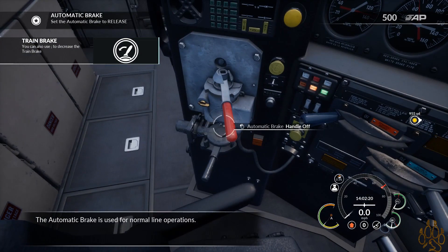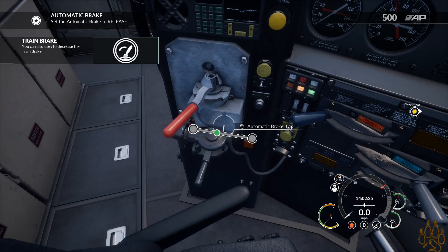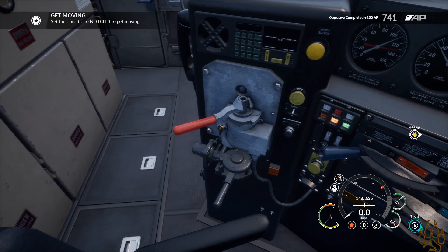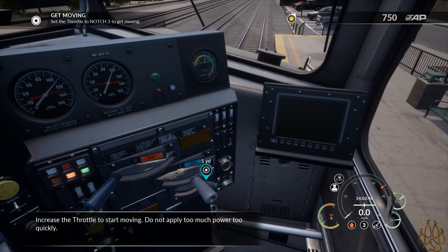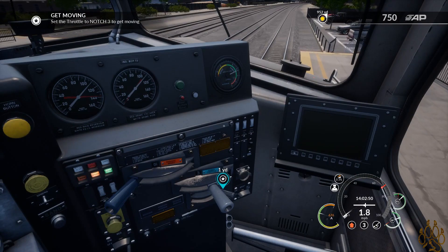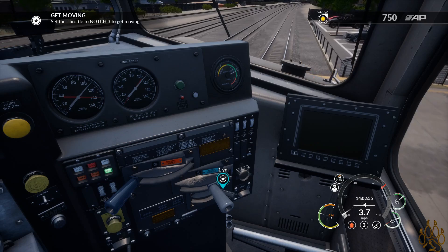We're gonna try this again. Forward. The automatic brake is used for normal line operations — service, lap, holding, release. Set the cut-off valve to in. In. Notch to three. Do not apply too much power too quickly. I hear the engine whirring this time. Okay, magic. We are back on the road — well, tracks — everybody.